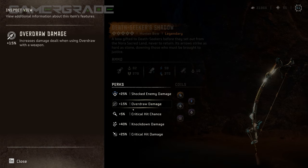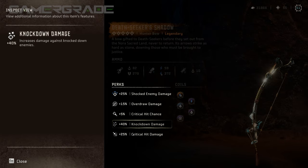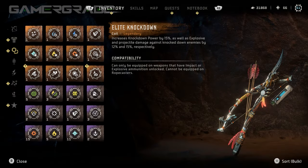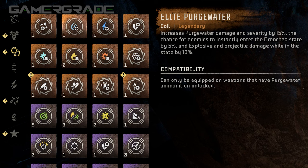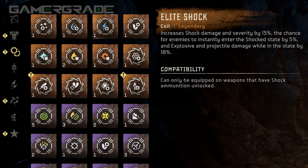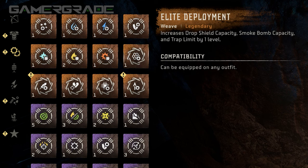Uncommon Green Weapons can have a maximum of 2 perks, Rare Blues can have 3 perks, Very Rare Purples can have 4 perks and Orange Legendaries can have a maximum of 5 perks. Weapon Coils — just like Gems in Diablo — are interchangeable modifications that can be equipped into compatible weapons to augment their existing properties or add new ones.